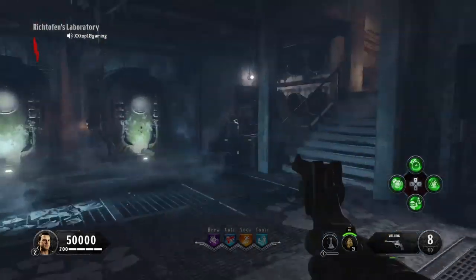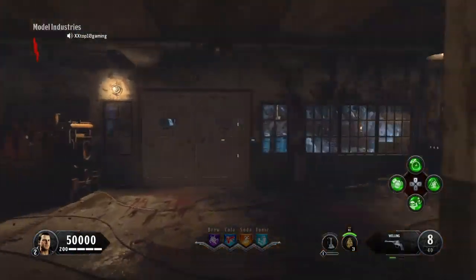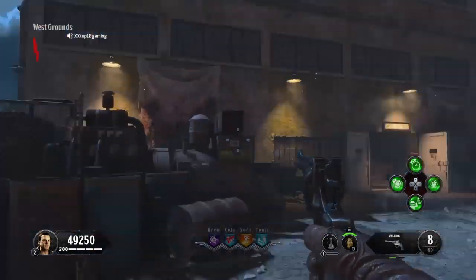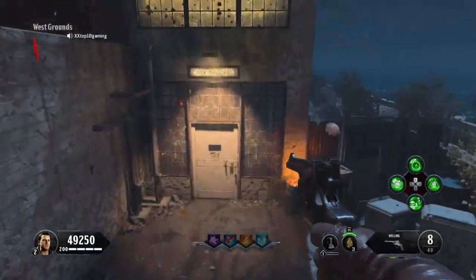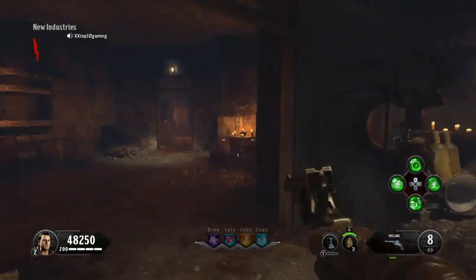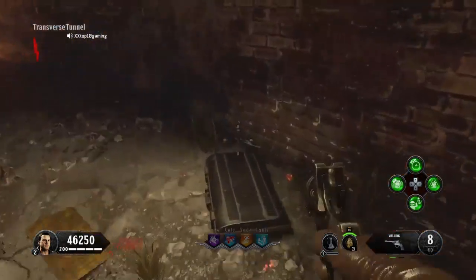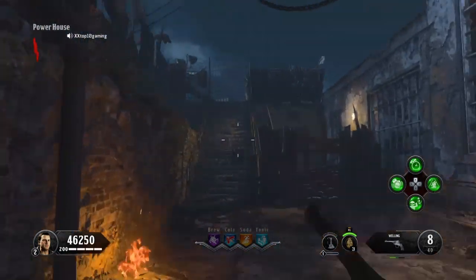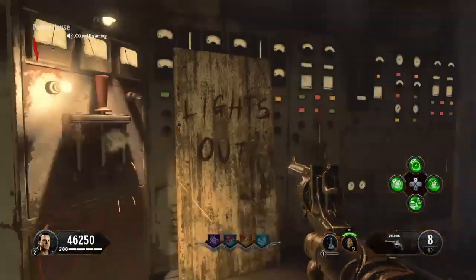So you spawn down here. Of course we have the four containers that the Misty and Transit characters were at. You just need to go up to this door and get enough points. After you get enough money you might want to come down here and buy this door. You can go through this way or just run straight over and buy that door, then walk straight in here and turn on the power.